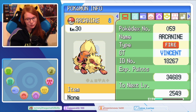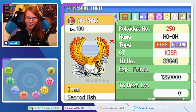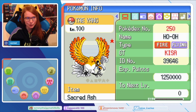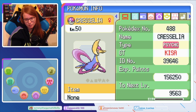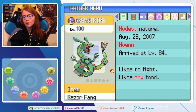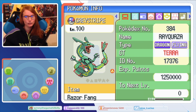We got Arcanine — I love Arcanine. This one is from Vincent, also from Hoenn. Then there's Taehyung — I think that's another Big Bang member — this one is obviously hacked. But as someone who played Diamond and Pearl when it came out and also had an Action Replay as a kid, I kind of like seeing this, it brings back the memories. Then we got Chrysalia, and this Rayquaza from Tara.